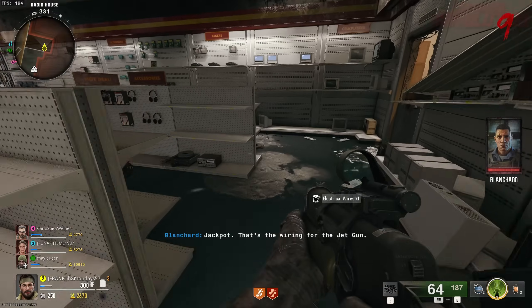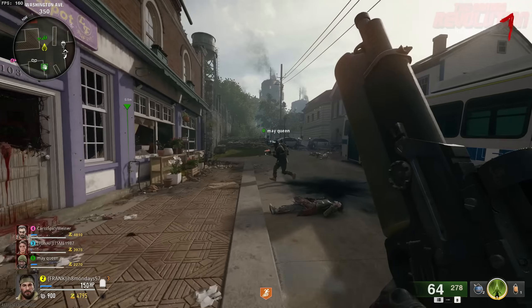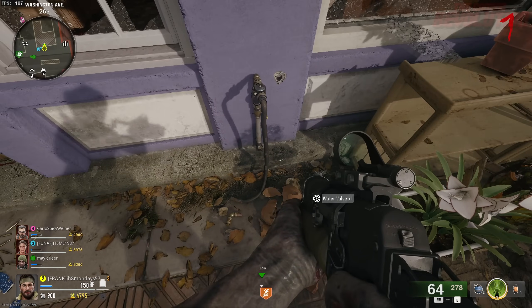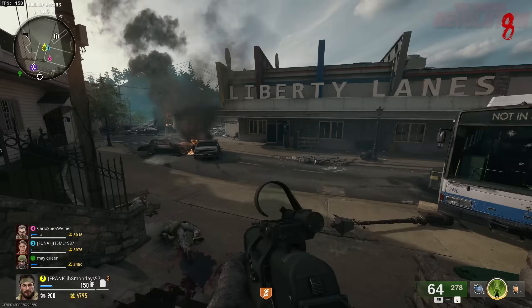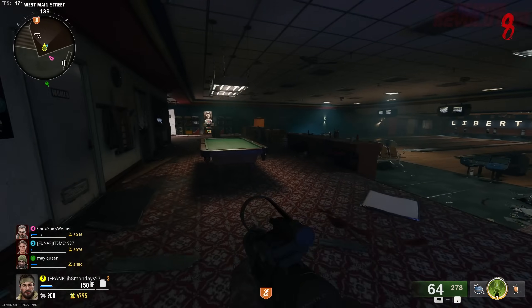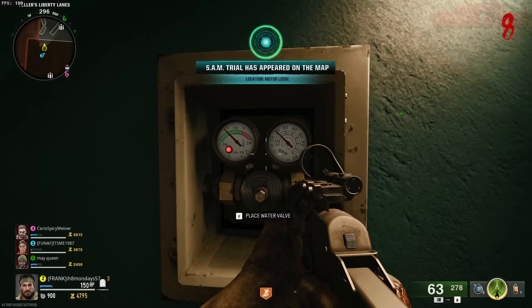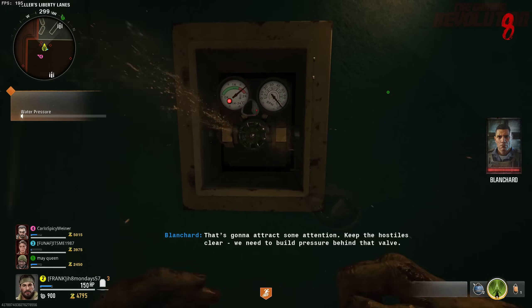The third part is probably the most difficult out of the three, so I'd recommend trying to do this on a lower round. You need to head over to Washington Alley, where there is Lily's Flower Shop. There is a water hose outside, and if you go up to it, you can pick up the valve. Then make your way over to the bowling alley, where you are able to attach the water valve. Simply shoot it to open it up, then place the valve on it and interact with it to turn it.